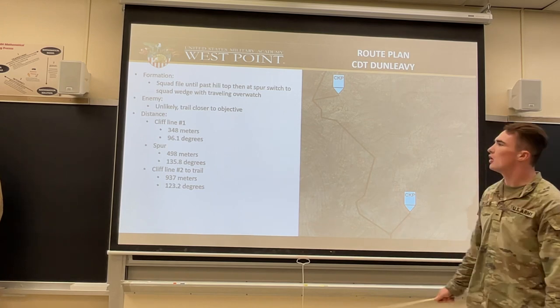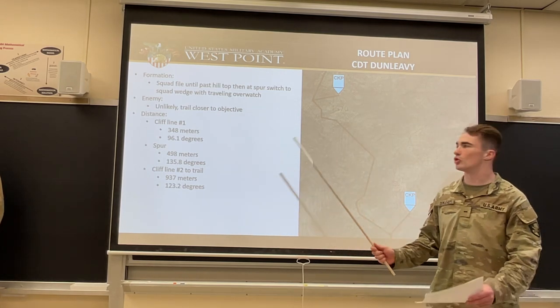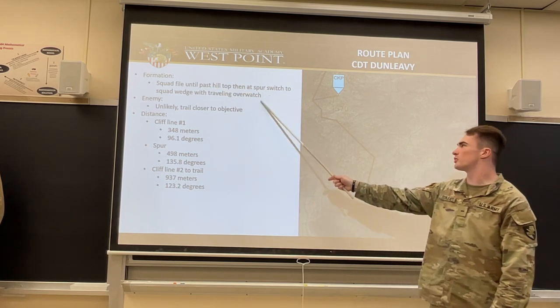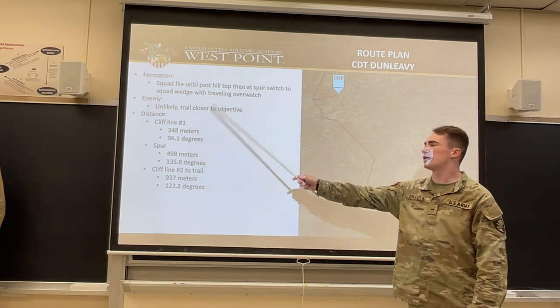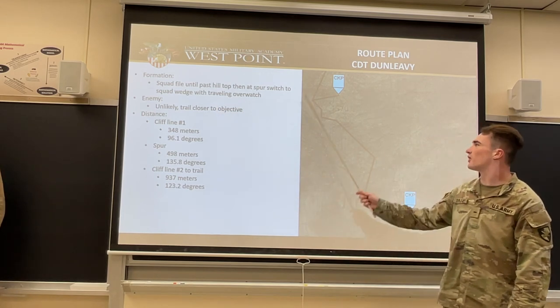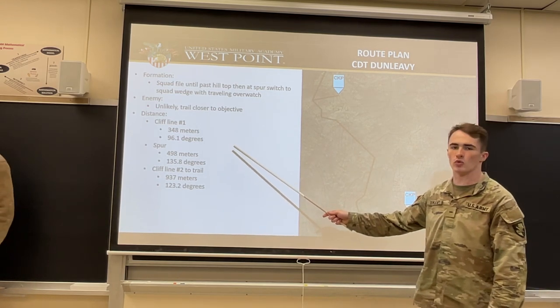From checkpoint three to checkpoint four, we'll be in a squad file since we're getting closer to the hilltop and there's less room. Once we get to that hilltop at the spur, we'll switch to a squad wedge, again with traveling overwatch since we haven't reached any LDAs. Enemy is unlikely. We are getting closer to a trail though, since we're getting closer to ORP. From the cliff line, located right here, the distance is 348 meters at 96.1 degrees.